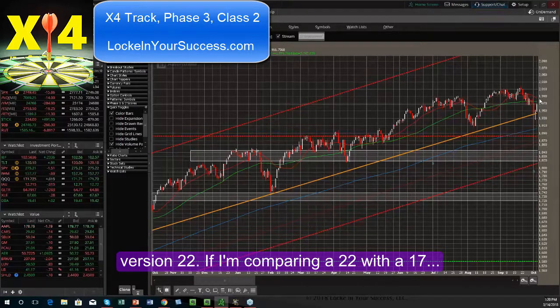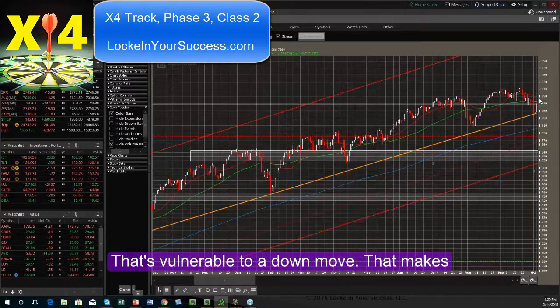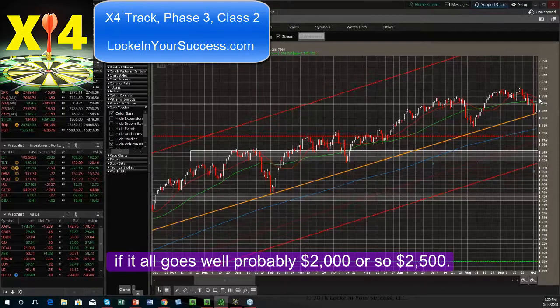If I'm comparing a 22 with a 17, a 17 is bullish with an extremely high win rate that's vulnerable to a down move that makes, if it goes well, probably $2,000 or so, $2,500.